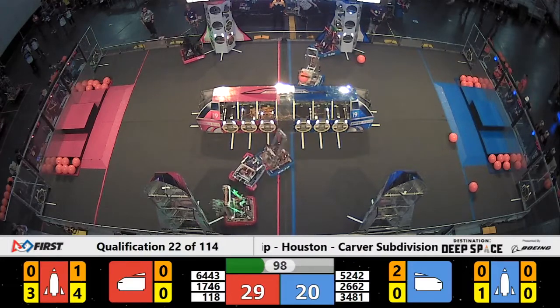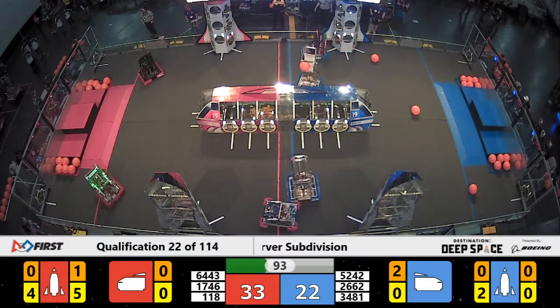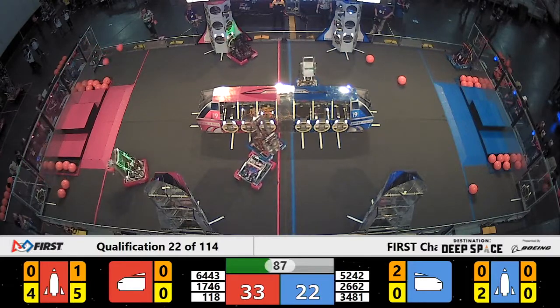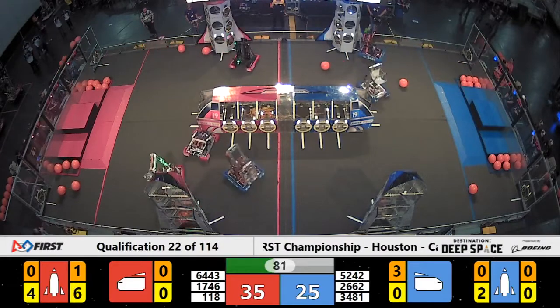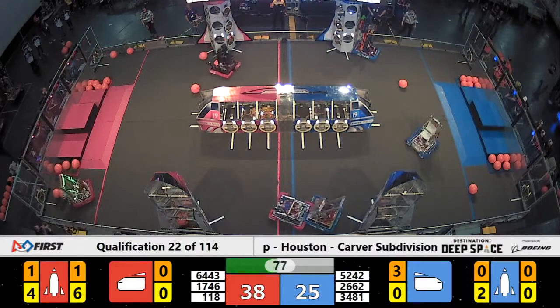For the Blue Alliance, 5242, Robocats from Woodrow Wilson High School, coming over to play a little defense against the Red Alliance, trying to make it hard for 6443. Can't wait until the end game here — 6443 is the robot that likes to do the triple flip up on top of the level three hab. Let's see if they can do that for us later on.